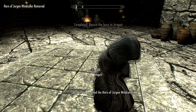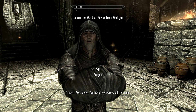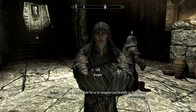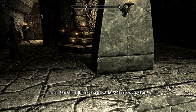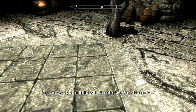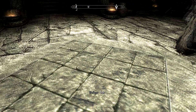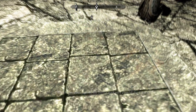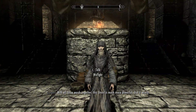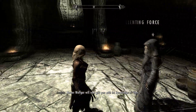Hello, Arngeir. 'You've retrieved the Horn of Jorgen Windcaller. Well done. You have now passed all the trials. Come with me. It is time for us to recognize you formally as Dragonborn. You are ready to learn the final word of Unrelenting Force.' Okay - Dah, which means push. With all three words together, this shout is much more powerful. Use it wisely. Master Wulfgar will now give you the knowledge of Dah.